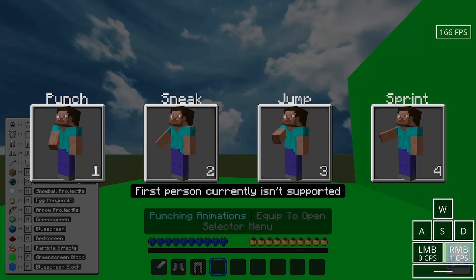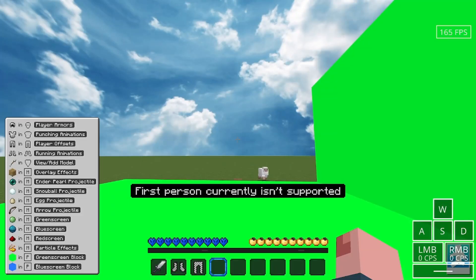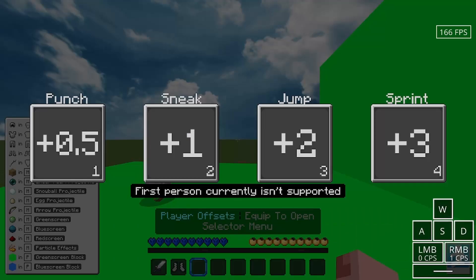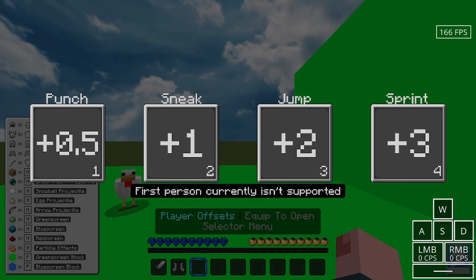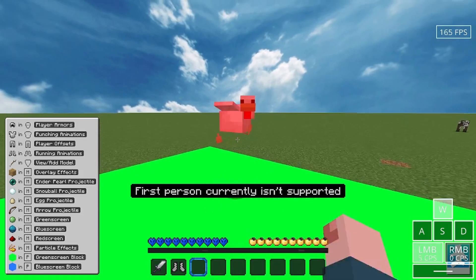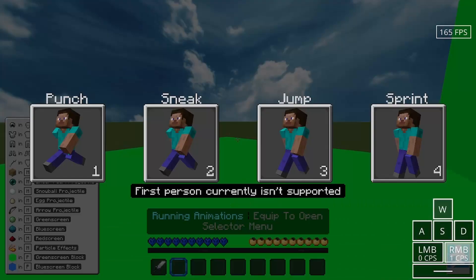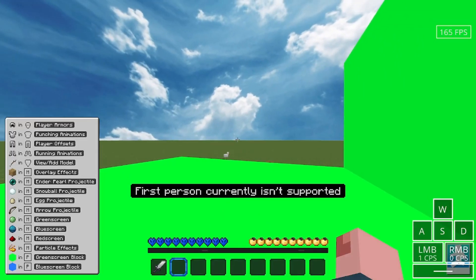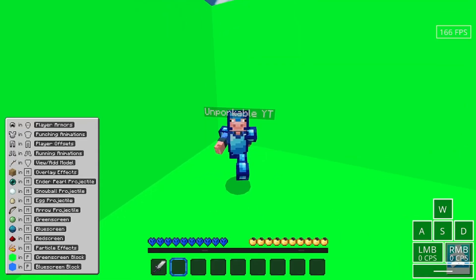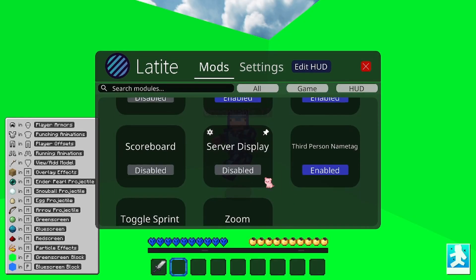This is the punching animation. I want that one. Then there's player offset — you don't really need this, but just make it 0.5 to put you off the ground a little bit. Then the running animations — I want that one. Then go into third person and look, you're doing the thing. I'm going to turn my third person name tag off so that's not showing.